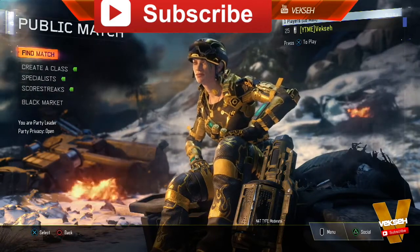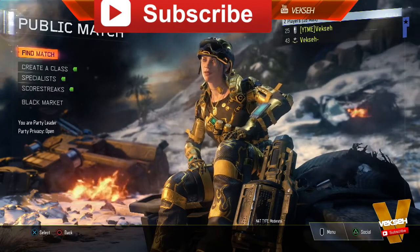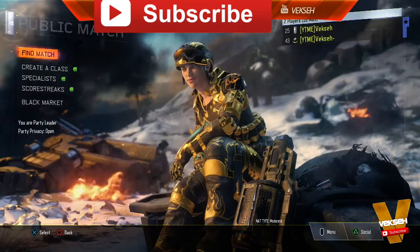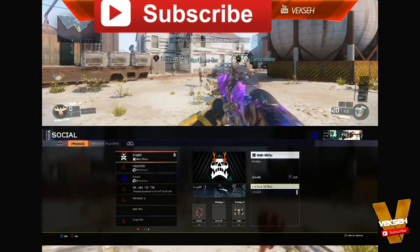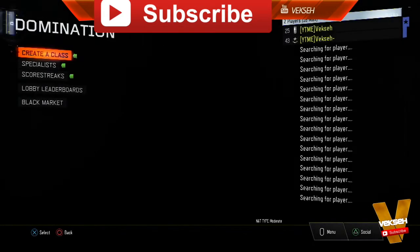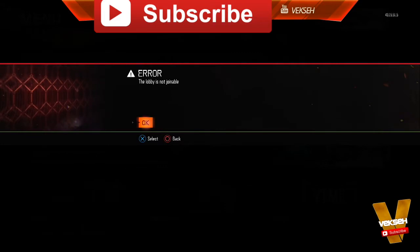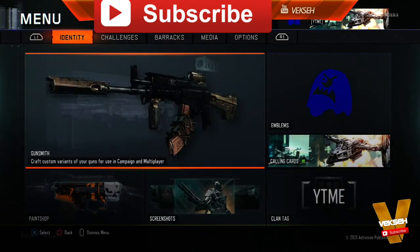Once that's done, head into multiplayer with controller one — that's the account you want the Black Market weapons on — then add your second account, which is the one you don't want the weapons on. Search for a match using controller one, and once you're in the game press Start, then press Triangle to bring up your friends list and join your friend with controller two. When you see the Create a Class screen, press Start very quickly, hover over Gunsmith, and tell your friend to back all the way out to the start menu. You'll get an error saying the lobby is not joinable — accept it with controller one, then leave the lobby and disband the party with controller one.